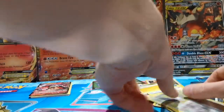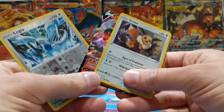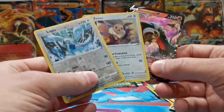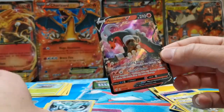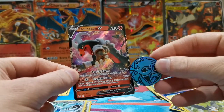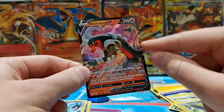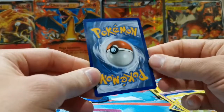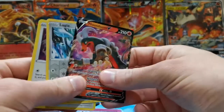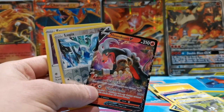Last pack: Lunatone, Wimpod, Grimer, Plink, Ducklett, Mareanie, Starling reverse, and a Melmetal regular rare. Recapping our best pulls: the Lugia reverse and the Houndoom V — I'll include that in the highlights. The Houndoom V doesn't look perfectly centered here so I wouldn't bother sending that to PSA. But that's our three packs! More Darkness Ablaze openings coming in the future — subscribe to the channel and I'll see you guys soon.